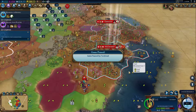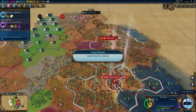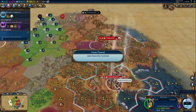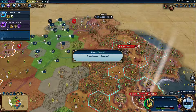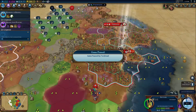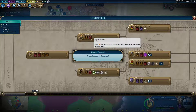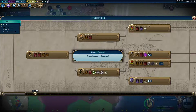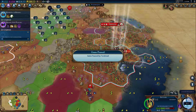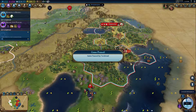So with this oversight by Firaxis in the Gathering Storm update, you can essentially apply policy cards retroactively to production you're already working on. This makes the urban planning card really strong early game because you can set up a bunch of cities to shift-enter settlers. Or before craftsmanship — which gets you the Agoge card — you can shift-enter units and then apply those cards, and the shift-entered production will be amplified through that modifier. That gives you a pretty huge advantage over opponents who don't do this.